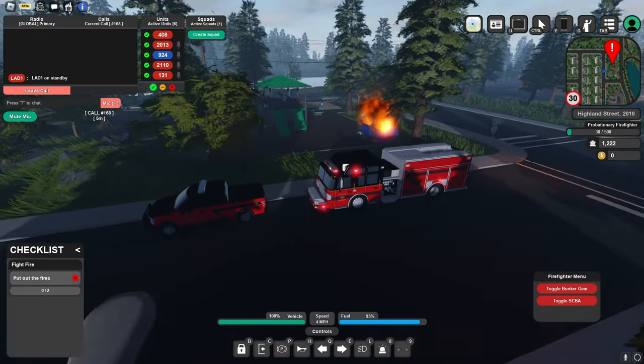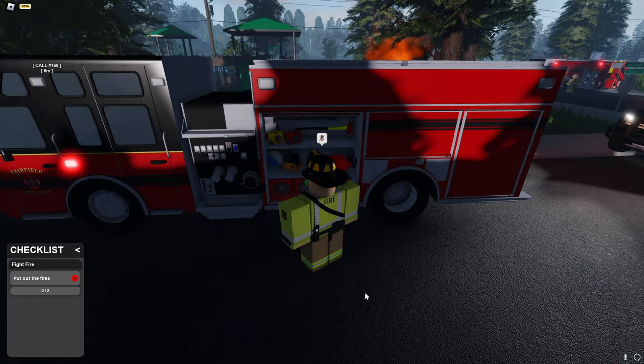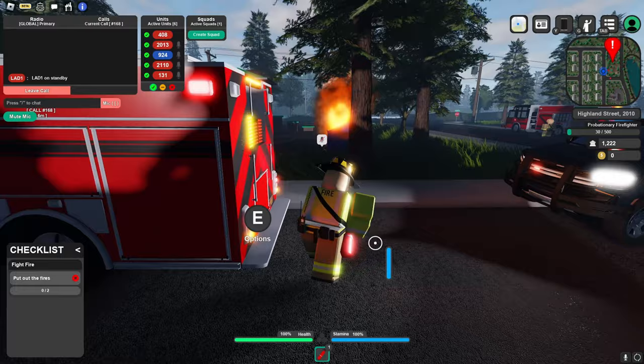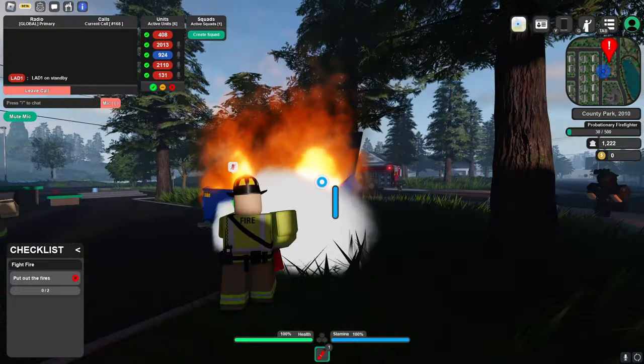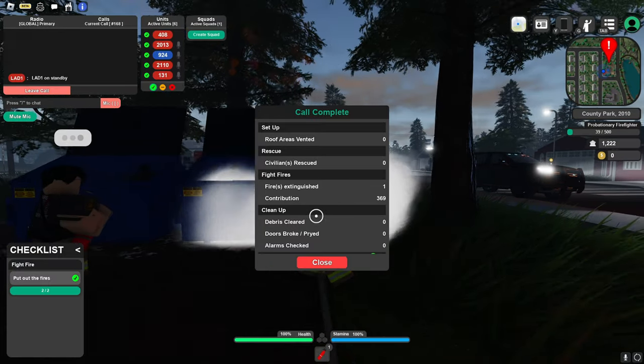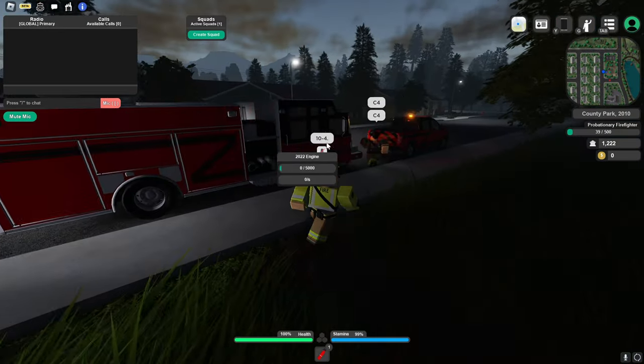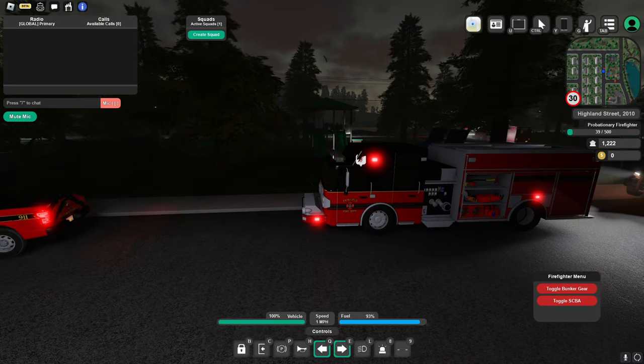This is actually quite a big fire though. Okay, let's get out. We gotta open our compartment here. I'm just gonna grab the fire extinguisher - I think that should be enough for this little fire. Let's go and spray this out. This is going really good, we almost have it out. There we go - call complete, we fixed that. All 10-4 on that.